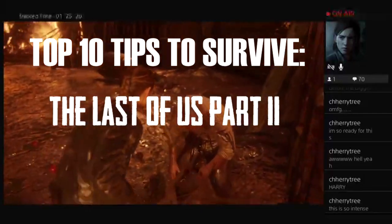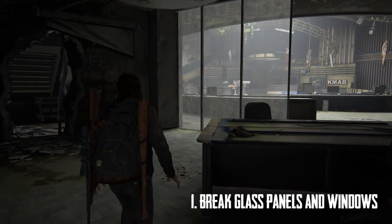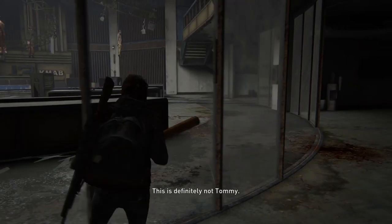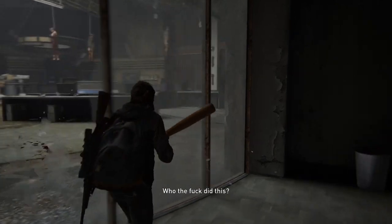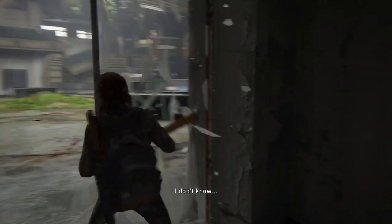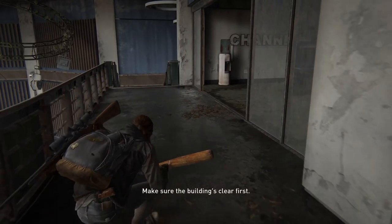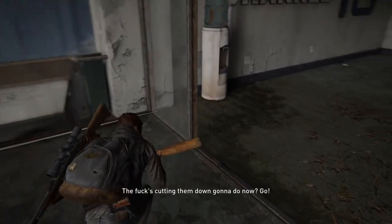Let's get into the Top 10 Tips to Survive The Last of Us Part 2's Grounded Mode. Number 1: break windows and glass panels before fights begin. Throughout the story, you reach areas you can explore and gather supplies from before enemies spawn — the radio station is a great example. Whilst looting, take the extra couple of seconds to destroy glass panels and windows, as this opens new pathways when sneaking around enemies and saves you from alerting them later, since enemies have very sensitive hearing in this mode.